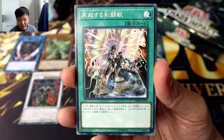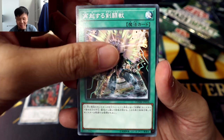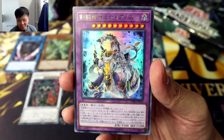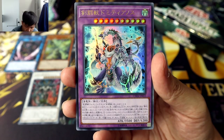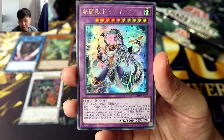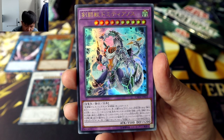Gladiator Beast Comeback — what a fitting card to add to a set which features the return of Gladiator Beast after so long. And our third ultra rare has just come in, and it is the new Gladiator Beast boss — Gladiator Beast Domitianos. To fusion summon Domitianos, you'll need to fuse Gladiator Beast Vespasias and two Gladiator Beast monsters, for a total of three materials. As usual, it has the typical Gladiator Beast contact fusion effect.